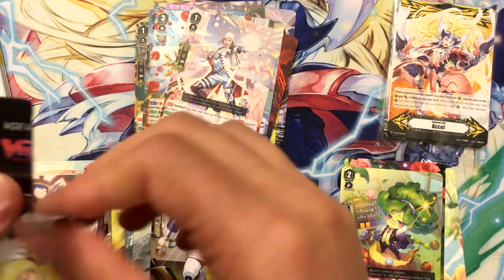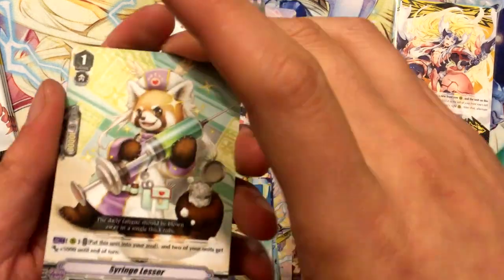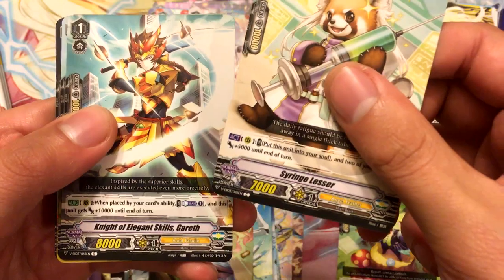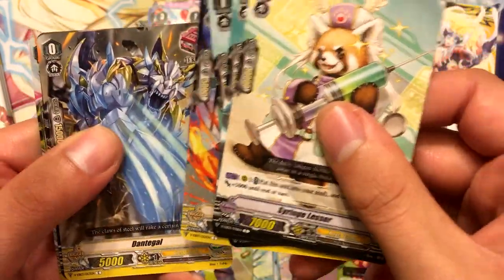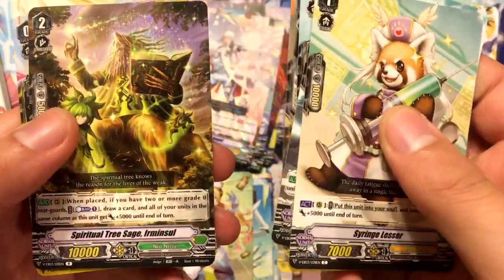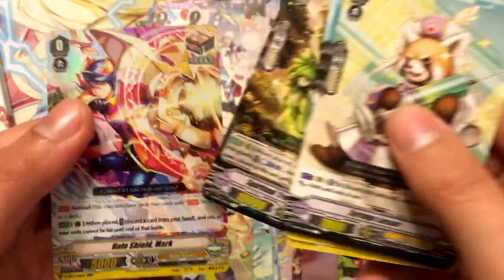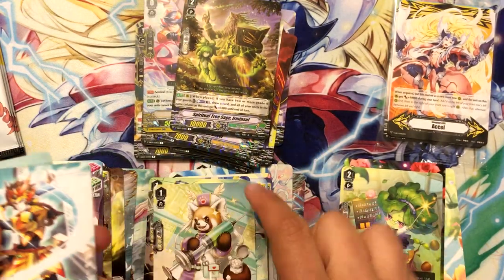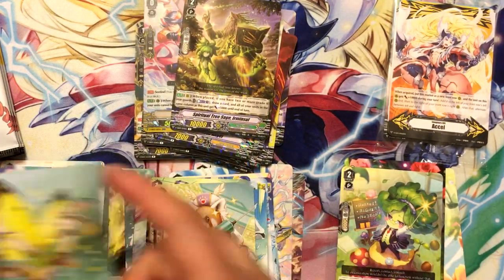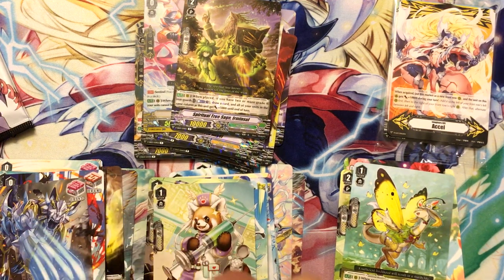I'm almost done with this box, I think. Another Gareth — I think that makes three for my total. Spiritual Tree Sage Ehrman Sol and Halo Shield Mark. Sweet, I needed it, definitely needed it. I gotta get like three more, which I highly doubt this game will get me.